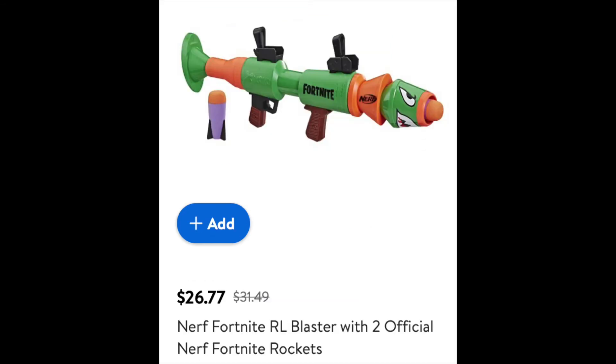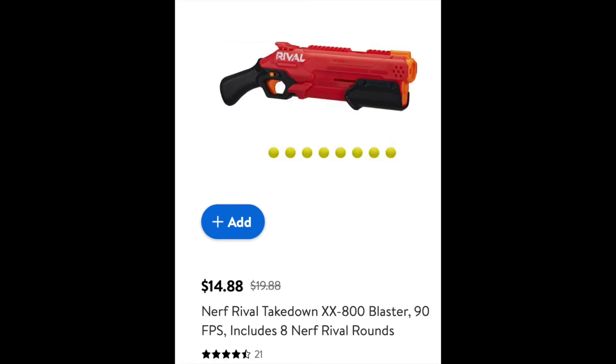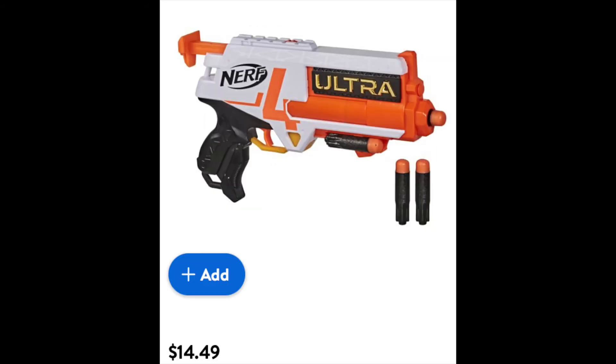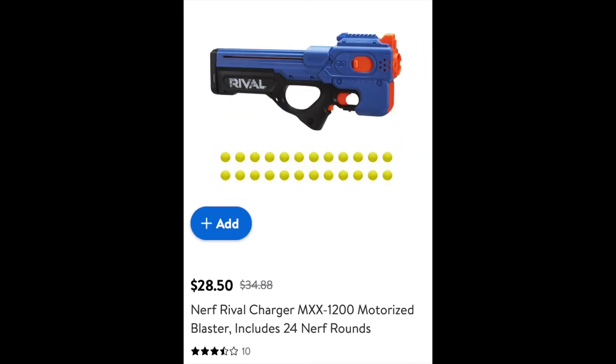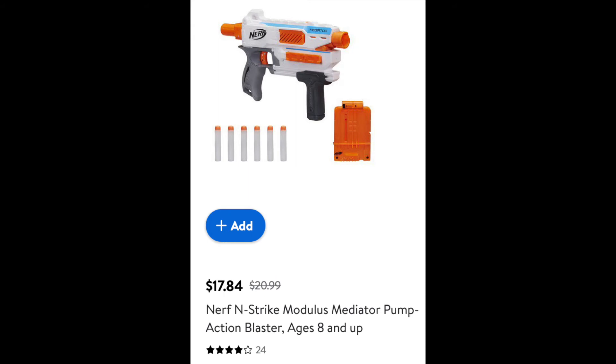The Fortnite RL is on sale for $36.77. The Rival Curve Shot is on sale for $20, which isn't a big improvement over $25 but at least it's something. The Rival Takedown is on sale for $15, and hey look, Roblox blasters — the Pulse Laser is on sale for $35.69, the Jailbreak is on sale for $17.84. The Ultra 4 is not on sale at all but for some reason still appears on their Black Friday deals page. The Elite 2.0 Shockwave is on sale for $22.52. The Rival Charger is on sale for $28.50, and the Rival Takedown is on sale for $15 — wait, that was already on this list. What the frick, Walmart. The Modulus Mediator, which is a fantastic blaster by the way, is on sale for $18, which is all of $3 off.